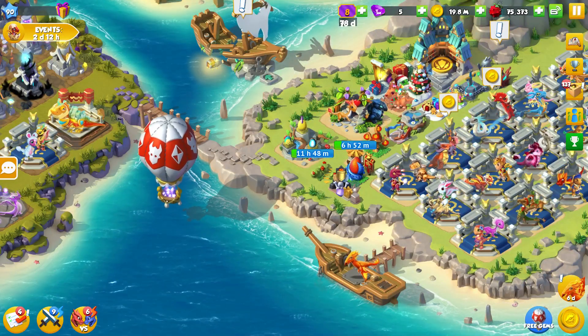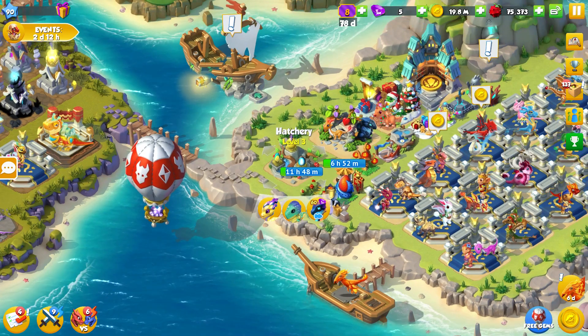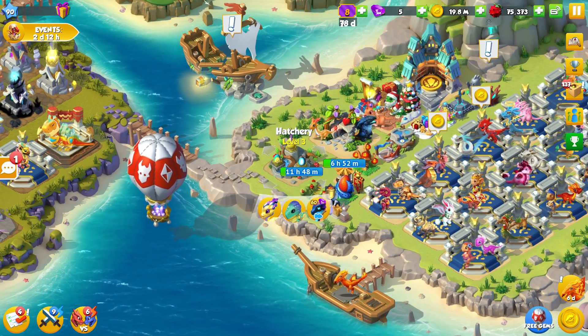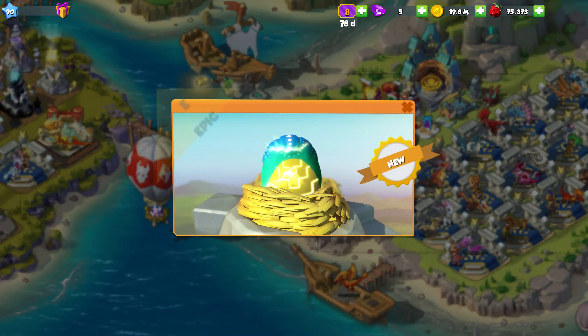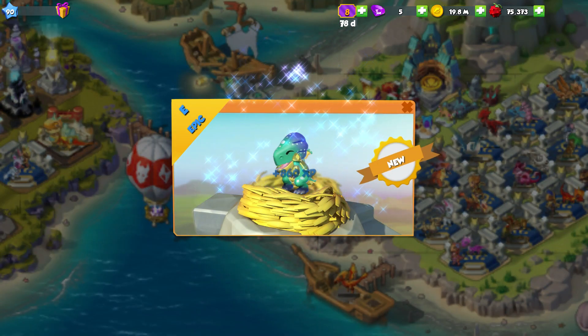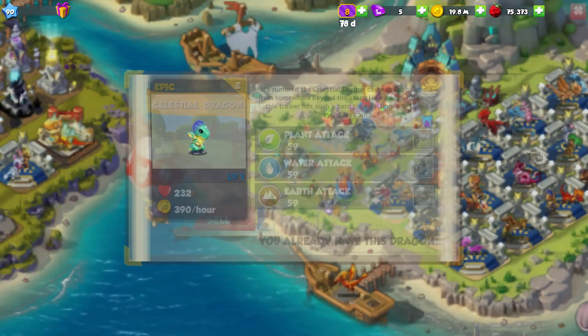Hello there everyone and welcome back to another episode of Dragomania Legends. Before we go off rambling as usual today, let's just get straight into hatching our new Celestial Dragon right here. This is what you get when you reach Dragonscale League 1, and it's taken us way too long to actually get a hold of this guy.